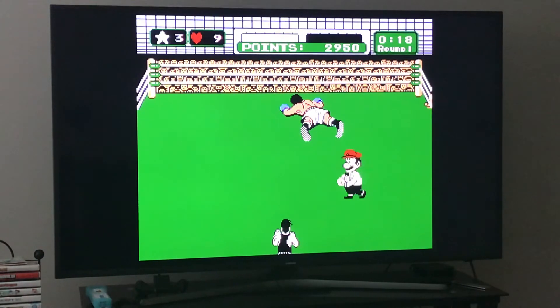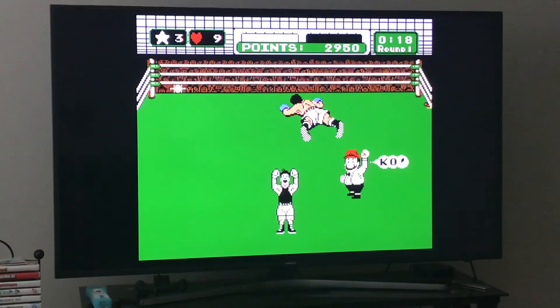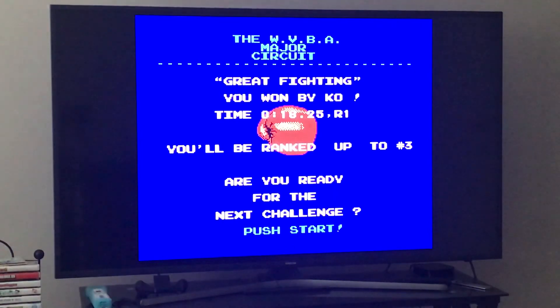We didn't get it first try this time. This is even easier than Piston Honda 2's buffer strategy. And that's exactly how you do the buffer strategy on Punch-Out NES with Don Flamenco 1. Okay everybody, that was it. Hope that was helpful and have a good one.